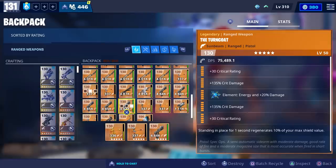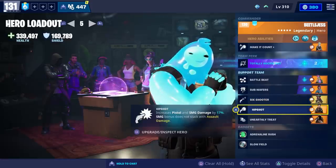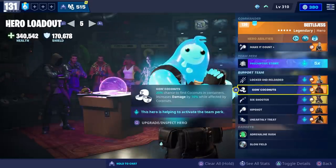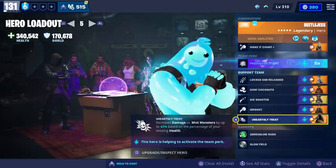Big shout out to Biscuit and Lion for giving us these maxed out Turncoats to try out. We're actually going to use a couple of different loadouts, but while we test it we're going to use Beetle Jest with the Preemptive Strike team perk. And for our support team we have Skull Ranger, Crossbones Barret, Quick Draw Calamity, Ranger Deadeye, and Swamp Knight.